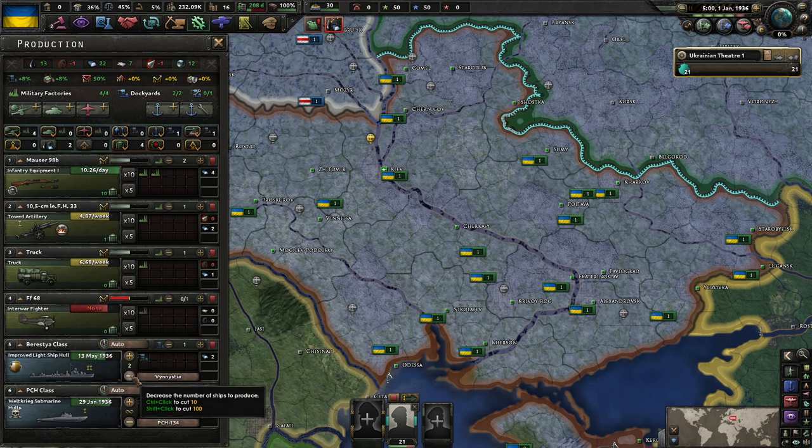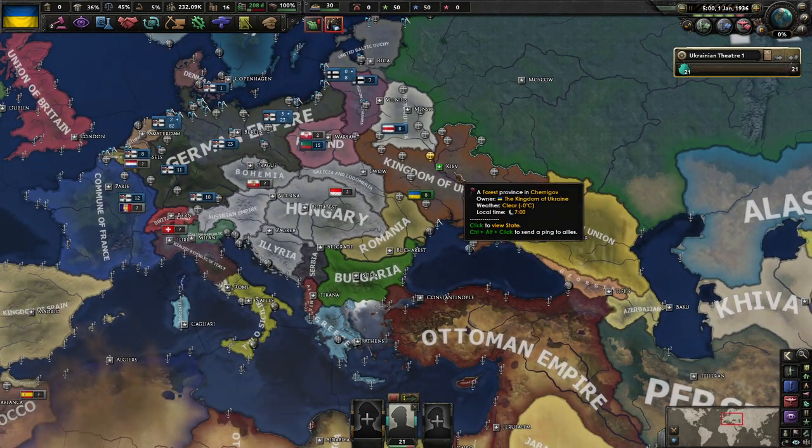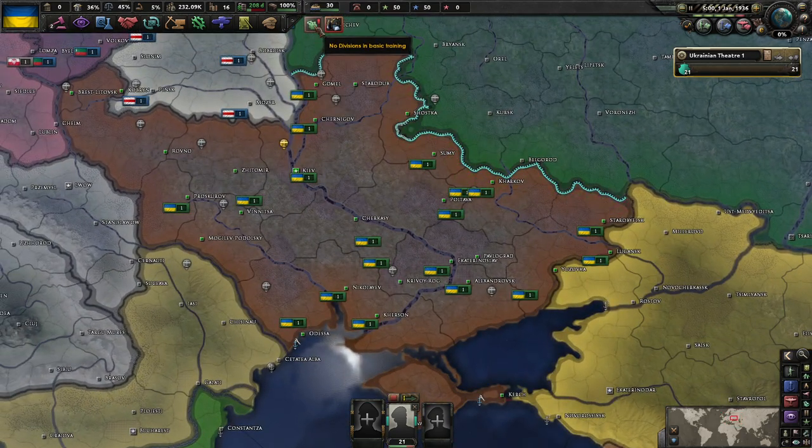We're going to have submarines. We'll finish this one single ship. What's our navy really going to do? We'll probably end up sending our navy into the Mediterranean, to maybe help out the Entente with their naval invasion of France. At some point, that seems like the most likely candidate.